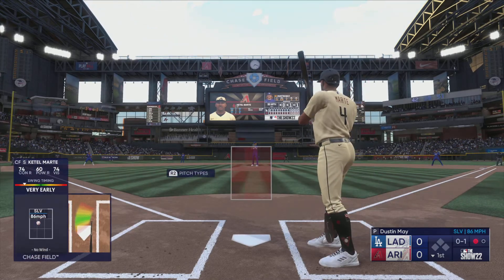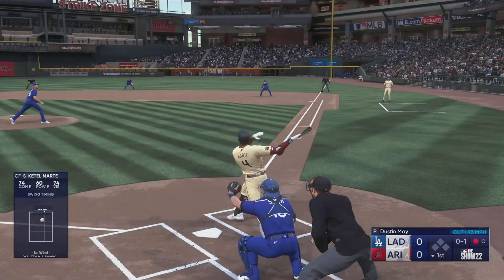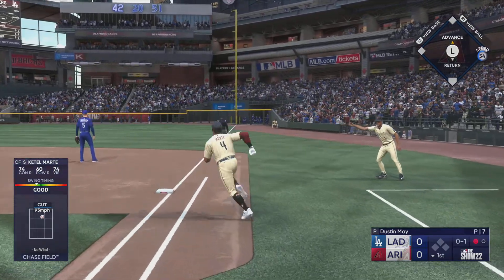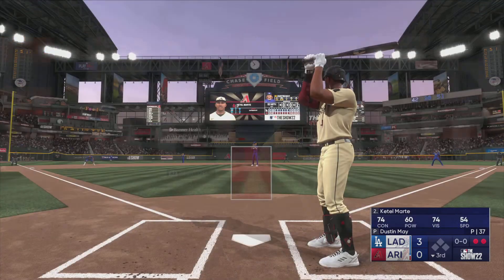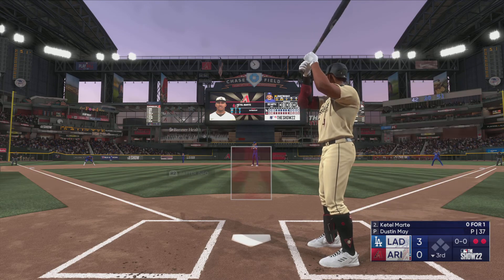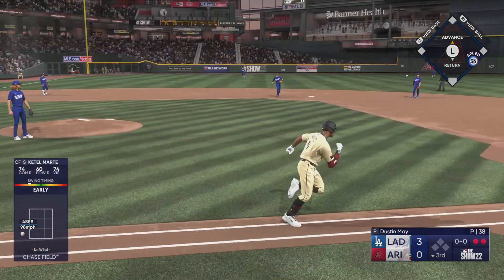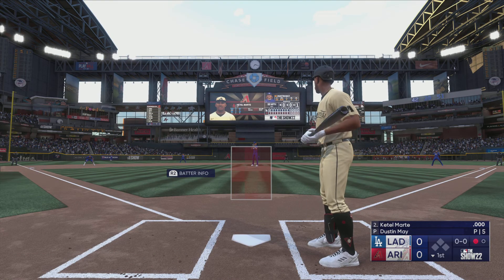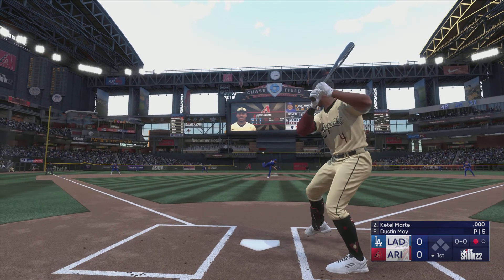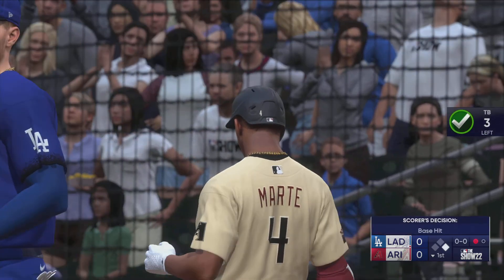Foul ball. And that one hammered back there — pulls it in on the warning track. Turner to first, they get the out. Here's Ketel Marte. Hit hard on the ground, it's short — not in time. Great effort, but it's an infield hit.